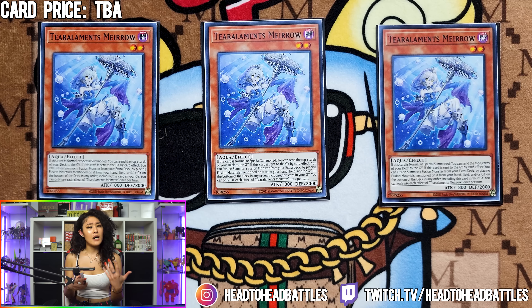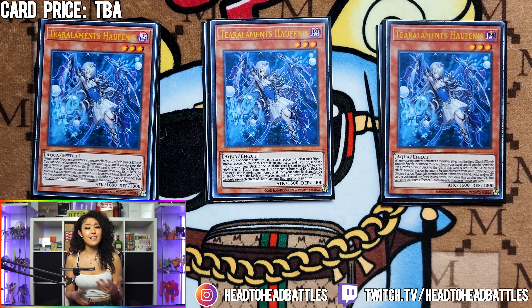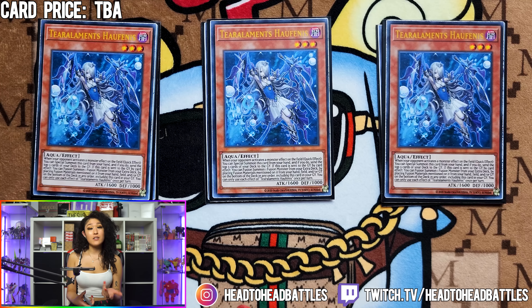The next 2 Tier Element monsters coming up have this same 2nd effect. Next, we are playing 3 Tier Element Hanfuenes. This card acts like a hand trap because her effect states that when your opponent activates a monster effect on the field, you can special summon her from your hand. And if it resolves, you send the top 3 cards from your deck to the graveyard. If you end up milling the correct cards, you can actually summon a Winda by putting back a Shaddoll monster and a dark to make a turn zero Winda on your opponent's turn.